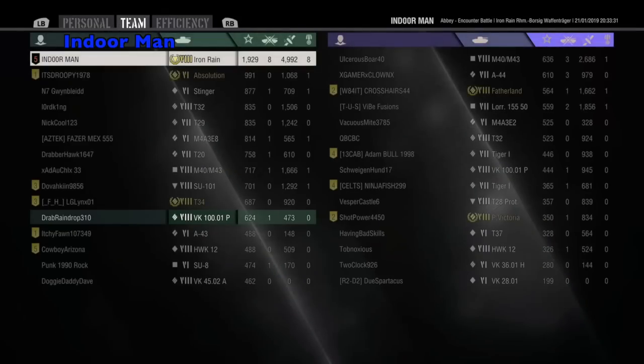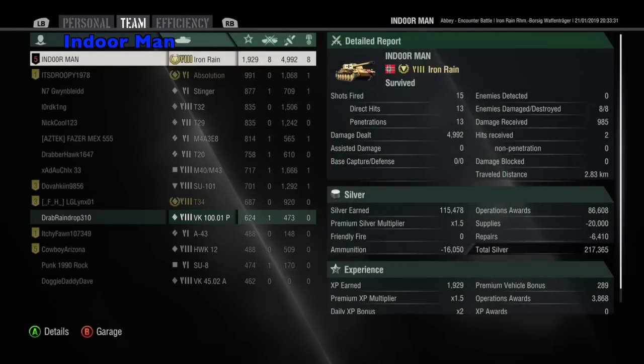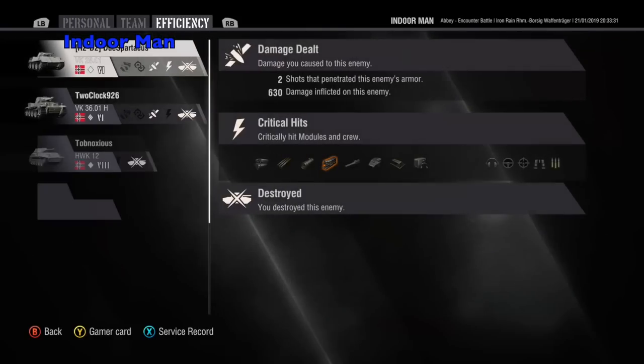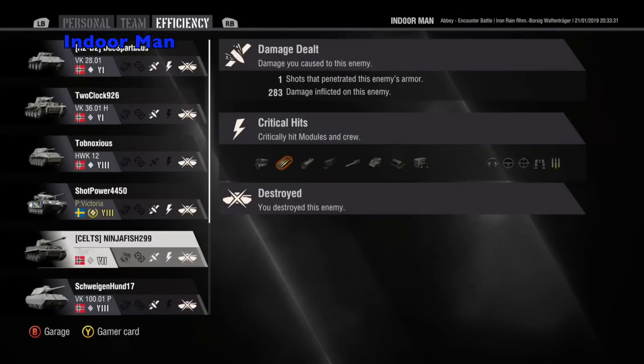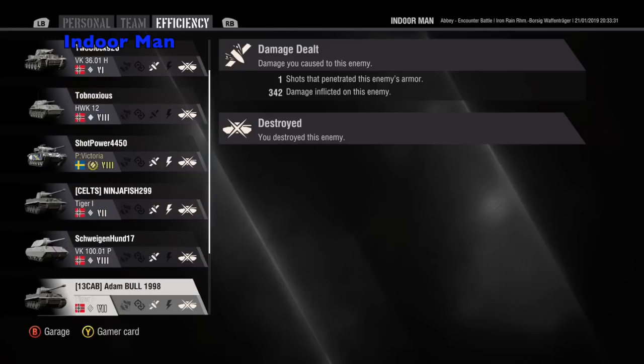I placed at the top of my team, earning a base XP of 1,929. I managed to hit 13 of my 15 shots and penetrate all of those. In terms of crew and module damage, I destroyed the ammo rack in the Primo Victoria and damaged the ammo rack in one of the Tiger 1s.